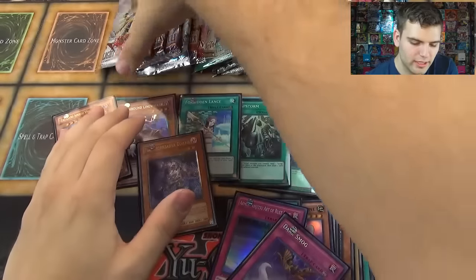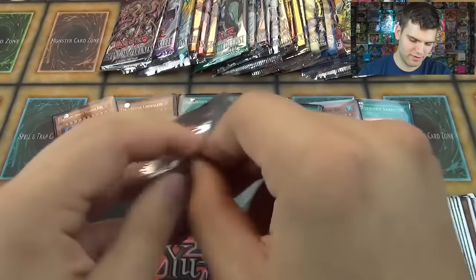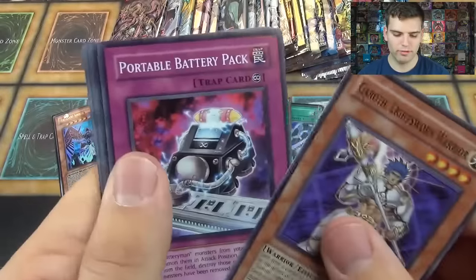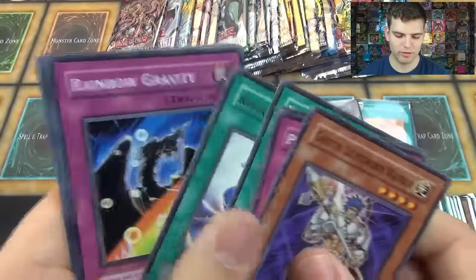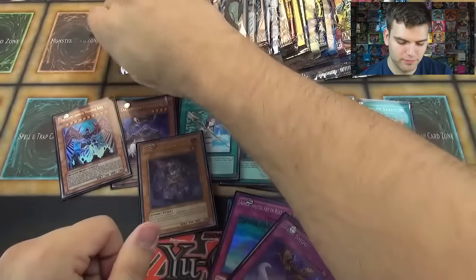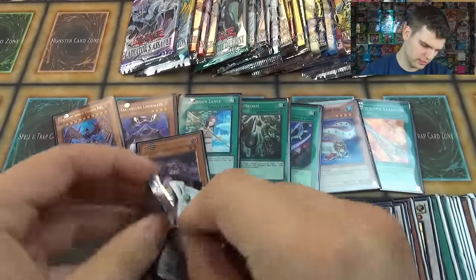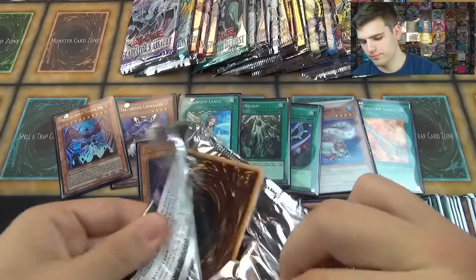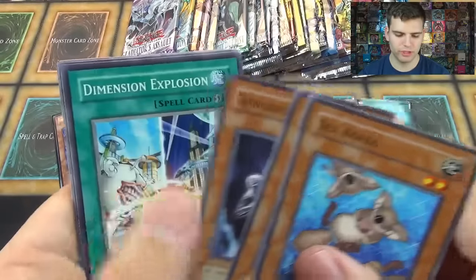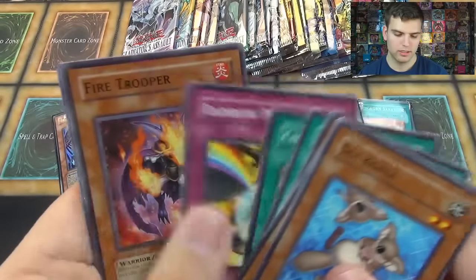Light of Destruction. Here we go. Let's keep it going — got six packs left. Come on, Light of Destruction, don't let me down. Gaurath the Lightsworn Warrior, Portable Battery Pack, Demise of the Land, Ribbon of Rebirth, Rainbow Gravity, Summon Limit, Phantom Dock. Original pack: Sea Koala, Regenerating Rose, Vengeful Shinobi, Dimension Explosion, Dark Spirit, Art Greed, Rainbow Path, Cannon Soldier Mark II.